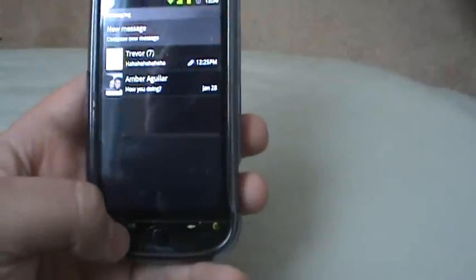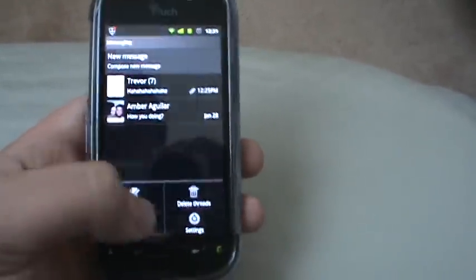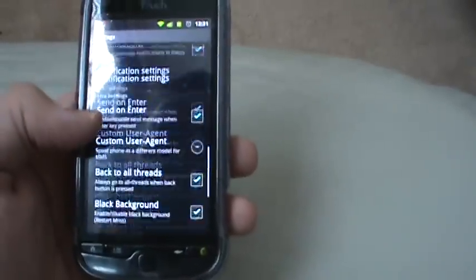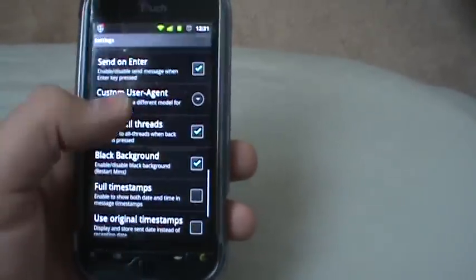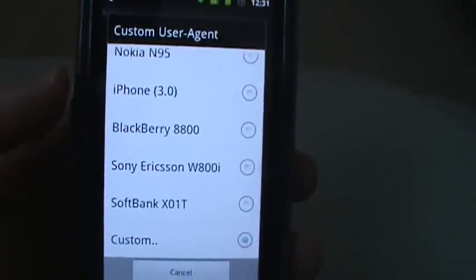All you have to do is go in here to menu, open up your MMS first, go to menu, settings, and you're going to scroll down until you see custom user agent. Go ahead and click on that.